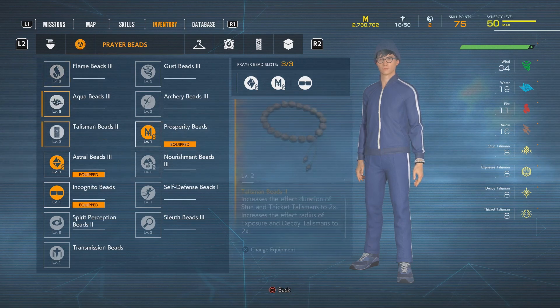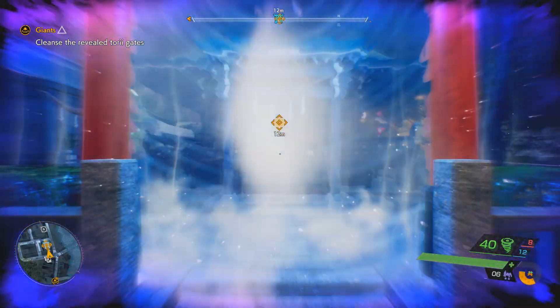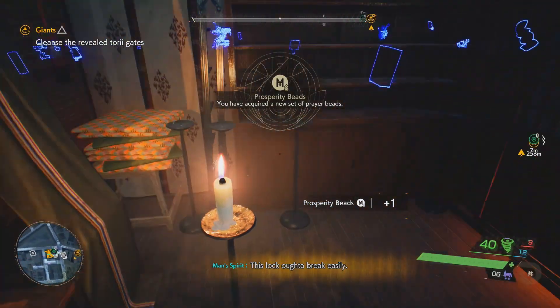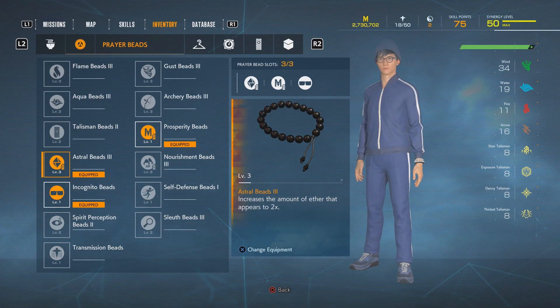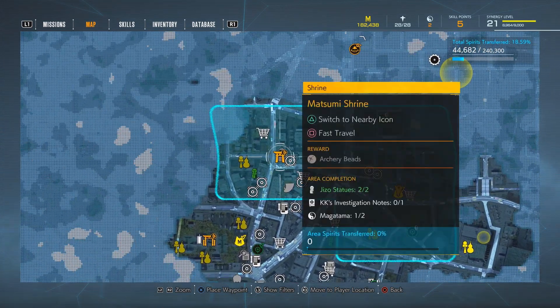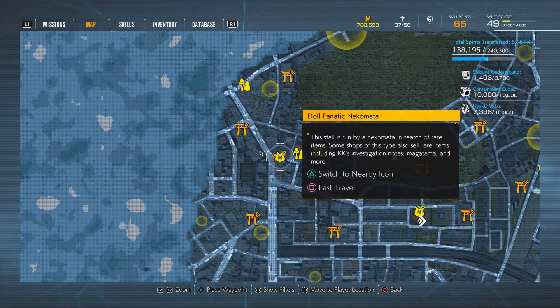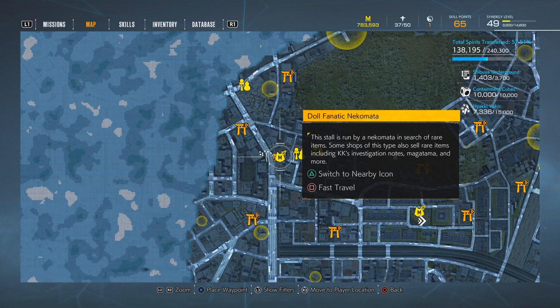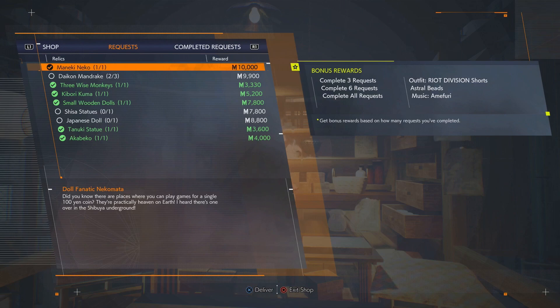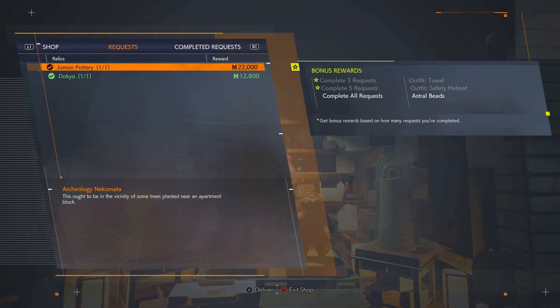Now we can reach that with the help of the equipment we have. So there are two beads that we really need to have. One is the prosperity beads, which doubles the amount of Meika that you get from the yellow ether crystals — that will be the pots of gold as well as the golden Manaki Nekos. To get the prosperity charm, you need to unlock Chishima Shrine, so that means you need to cleanse that torii gate and then you'll be able to receive the said beads. Next is the astral beads — I already have it at level 3, but you will still get a lot of Meika even at level 1. You can get your first astral beads by completing 3 quests from the musical Nekomata, which is found in Matsumi Shrine. The next two astral beads depend on where you go first. You can get one from the doll fanatic Nekomata after completing 6 relic quests, and the last one is with the archaeology Nekomata, which you will need to complete all of its quests.